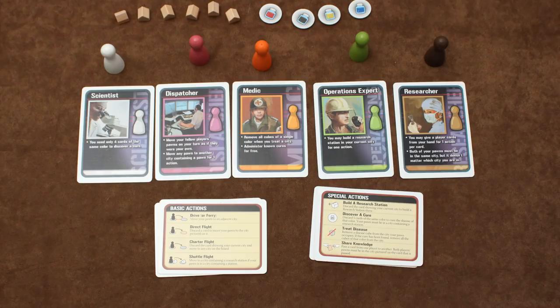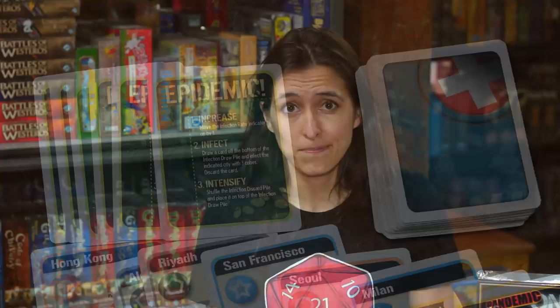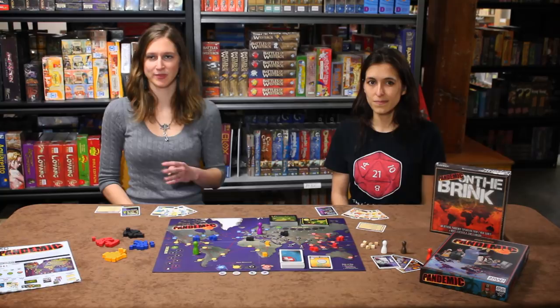At the beginning of Pandemic, each player chooses one out of five special roles with abilities that will help you in your fight. You can also choose the difficulty of the game by deciding how many epidemic cards are going to be in your infection deck. Then each player gets a hand full of city cards, and the amount of city cards that you get depends on how many players are in the game. Finally, you lay out your first round of infection cubes on the board, which shows you which cities in the world are infected and which diseases are where.